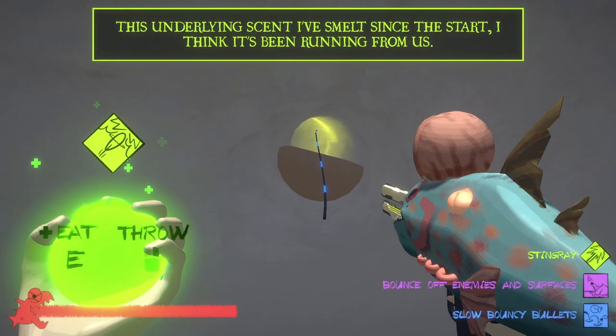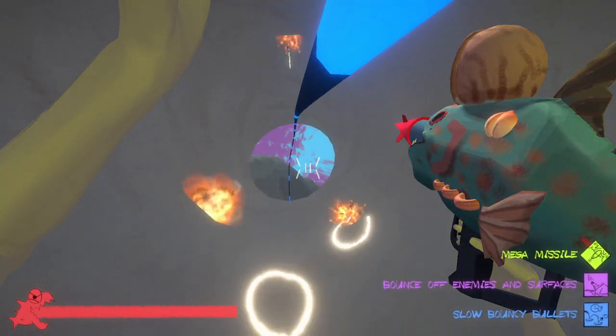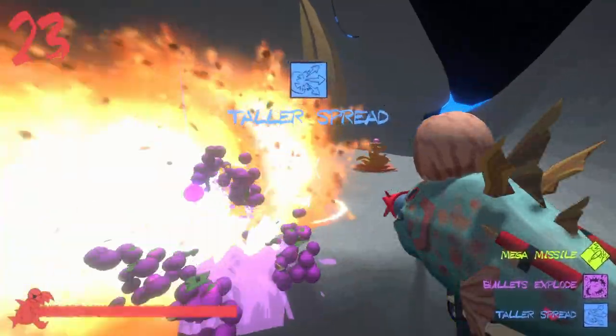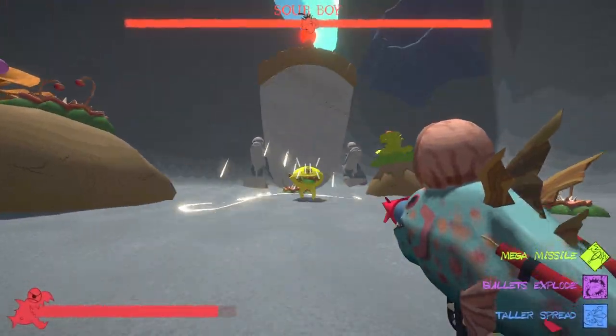The underlying sand I've smelt since the start — I think it's been running from us. These rails will help us keep our chase. I can even shoot. Finally, something to get rid of these bouncy bullets. That's strong. Sour boy — oh, it's a lemon.